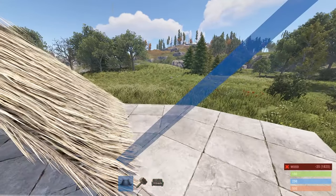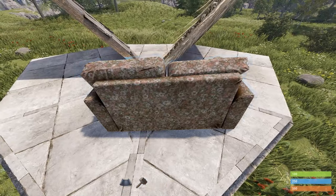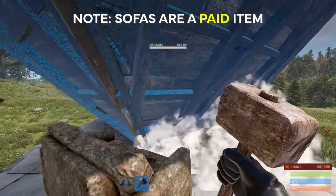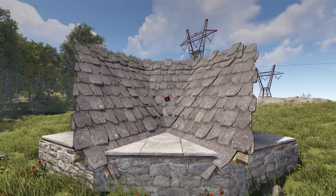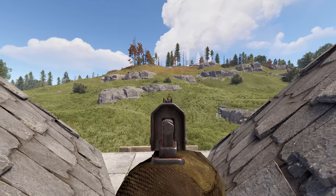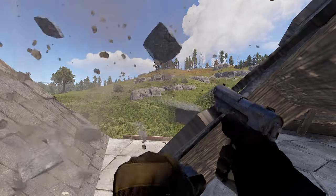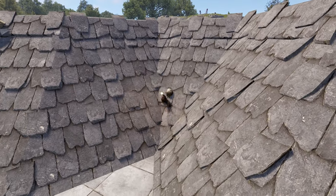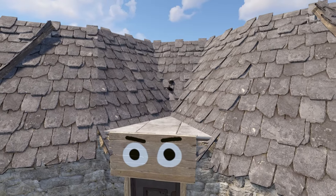If you place triangle roofs on a triangle foundation or floor then place a sofa like this, you will be able to sit on the couch and shoot through the wall while only poking a tiny portion of your head on the enemy's screen. If the enemy attempts to shoot at you, you can always switch seats and be completely invisible and invincible to them while still being able to see them. This is more of an exploit so don't be surprised if it gets patched very soon.